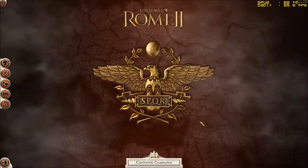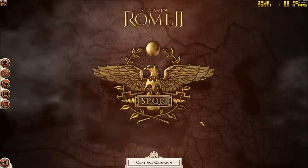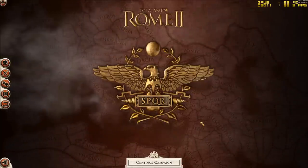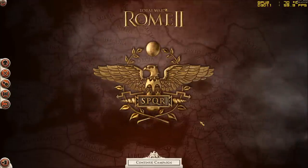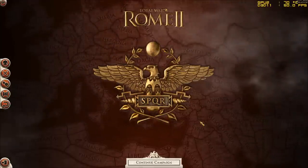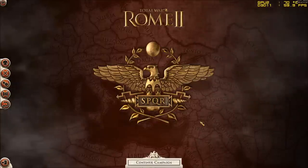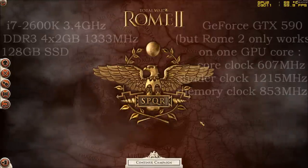GPU 2 is showing you how high the temperature of my GPU 2 is. My graphics card is a dual GPU but Rome 2 only uses one core, so you can see the temperature of the core that is actually running the game. You can also see that the game is running on DirectX and you can see the framerate. That overlay is going to be on during the entire video so you can see how my PC is performing.